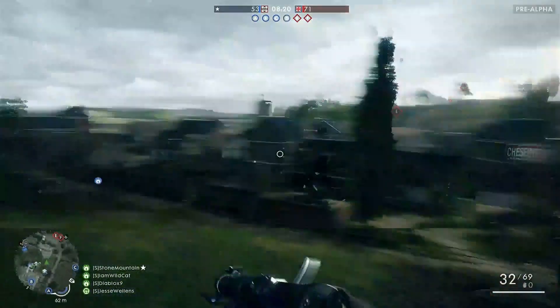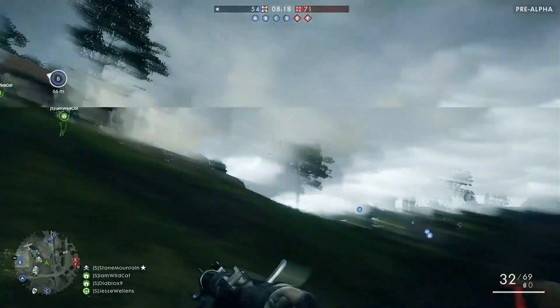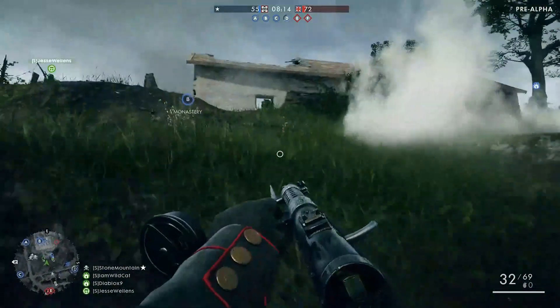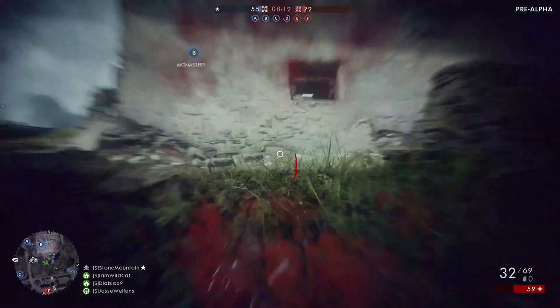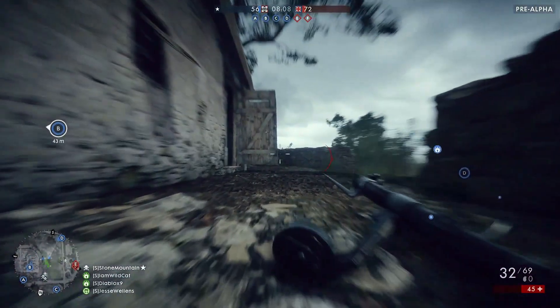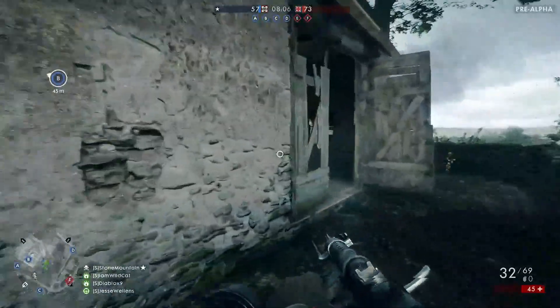Team Stone Mountain is trying to push forward. Here comes a tank — they get a huge hit on the tank and the tank goes down! Big plays there for Stone Mountain and his crew, completely decimating that war machine. You saw the power of the anti-tank grenade there — it looks like a small object in your hand, but it sure has a big explosion and multiple ones can easily take down one of those land ships.